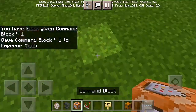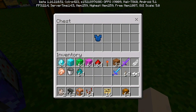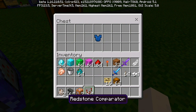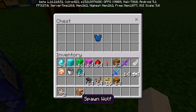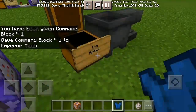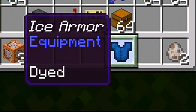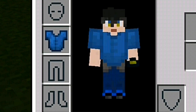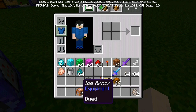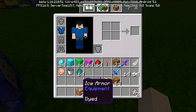Now we have our command blocks in the inventory. Let me show you what the ice armor actually does. We call it ice armor — all you have to do is wear it to enable it. I'm actually wearing the ice armor right now.